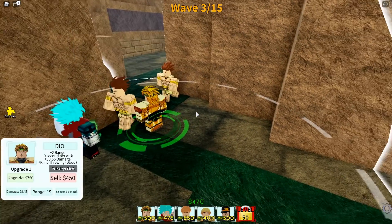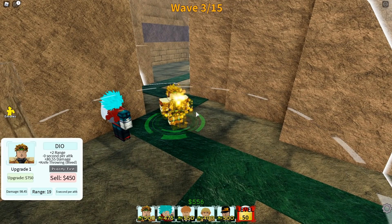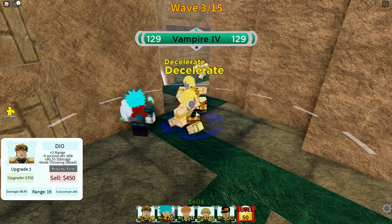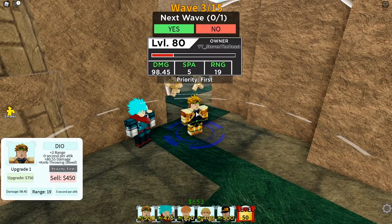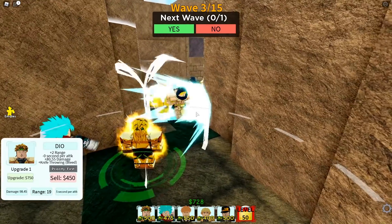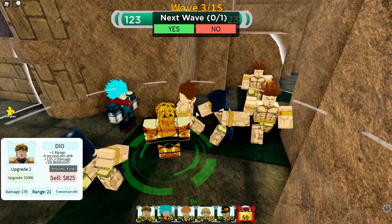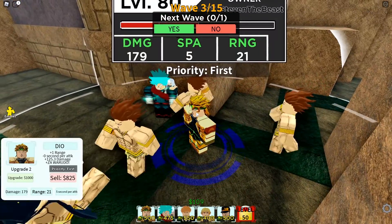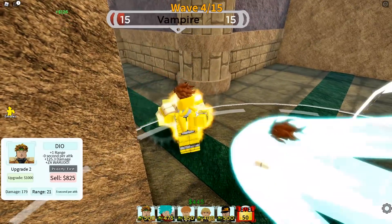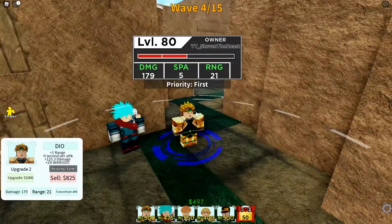Look at the attack moves. The next upgrade costs 750. For this next upgrade, it's going to have a special ability: plus 2 range, minus 0 seconds per attack, plus 80.55 damage. It also has a bleeding effect — knife throwing. This is kind of like Toga, which makes this one of the best characters in the game right now. It has a bleeding effect at level 3.